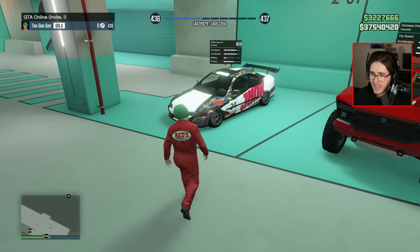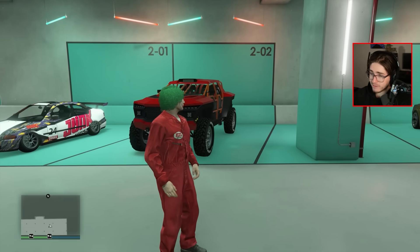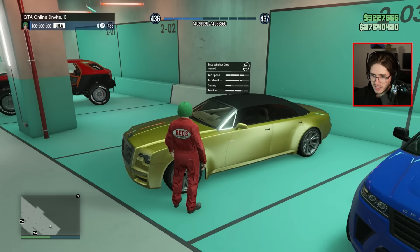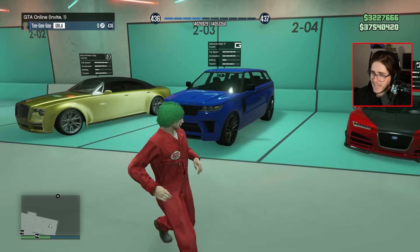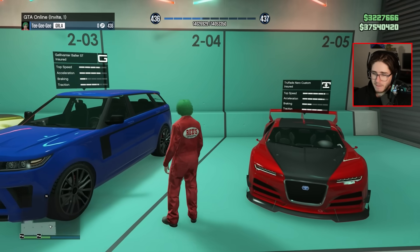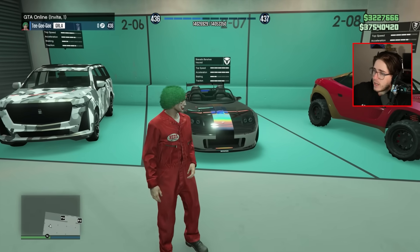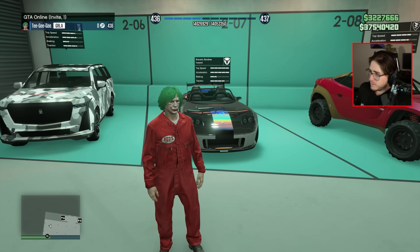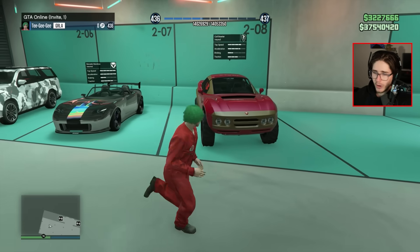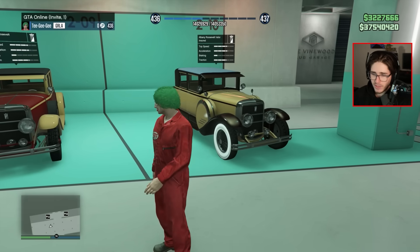Over this side, we have a Kanjo SJ — look at the wheels on that, good luck trying to drive that. The Declass Draugr — pretty fun off-roader actually. The Ennis Windsor Drop, which I think is from the Salvage Yard DLC. We have a Baller ST, as well as the Nero Custom — maybe my second favorite Bugatti in the game, behind the Thrax. Albany Cavalcade XL. I'm just realizing I have almost every single car in this game, so I'm probably going to speed it up. We've got the Banshee, the Coral Brawler, and some Valentine's Day themed ones with the Roosevelt and the Roosevelt Valor.